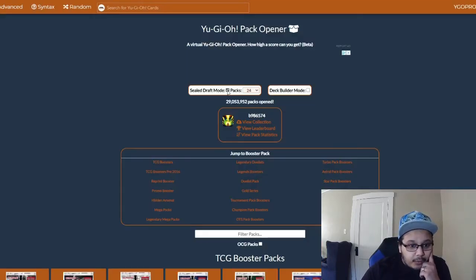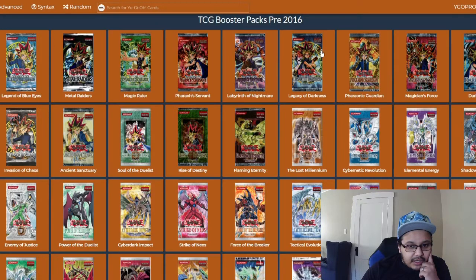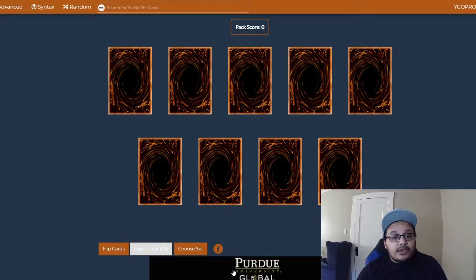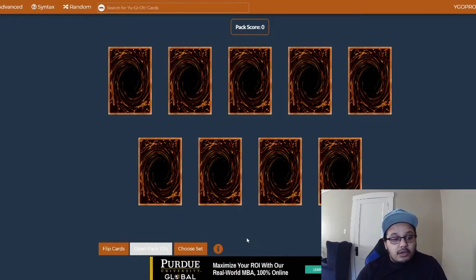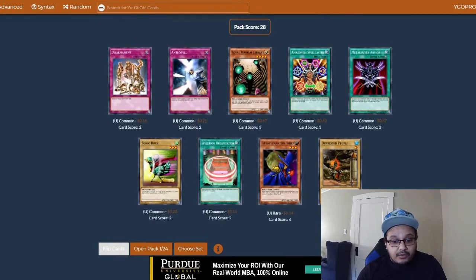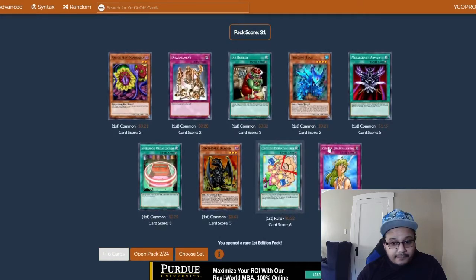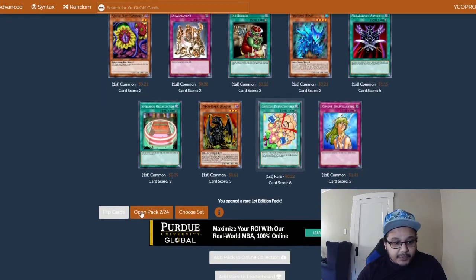Moving into our 24 packs of Magician's Force. I honestly forgot to look at the set list to figure out what we needed to be getting for this one, so we'll just be trying to get whatever we can and pull good cards. Royal Magical Library is a really fantastic card. First pack — first dead pack, nothing really useful out of it.